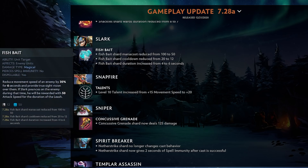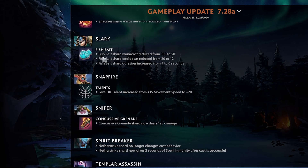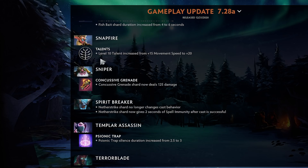Slark — Fish Bait mana cost reduced, cooldown reduced by a lot, and duration increased. They must have said this one is hot garbage — the win rate must have been horrible because that is a lot of buffs. Something to consider. There's a Slark video coming up guys.